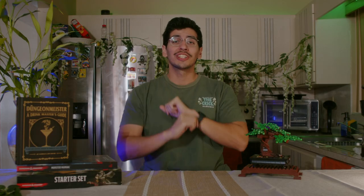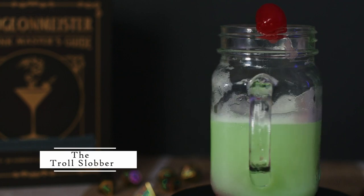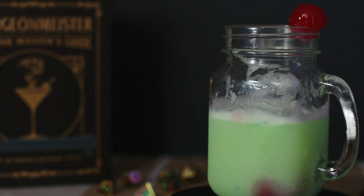We begin with our one-star difficulty drink, the Troll Slobber. Is it the most appetizing name for a drink? No, definitely not. But hear me out — picture this. It's not actually Troll Slobber so it's not going to be disgusting. Instead it's going to be a really refreshing and sweet lemon-lime fusion with pineapple rum. Let's just get on to the recipe.